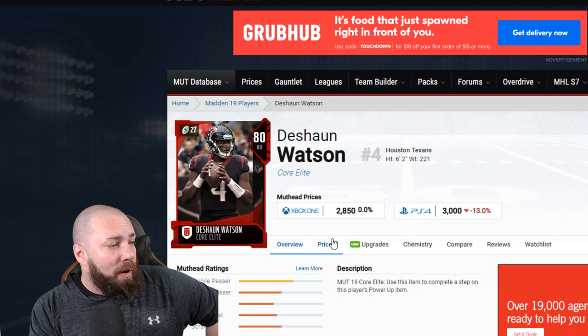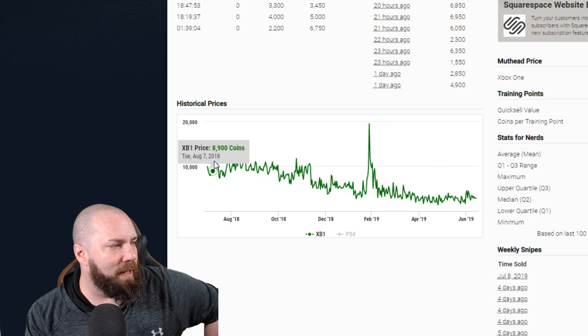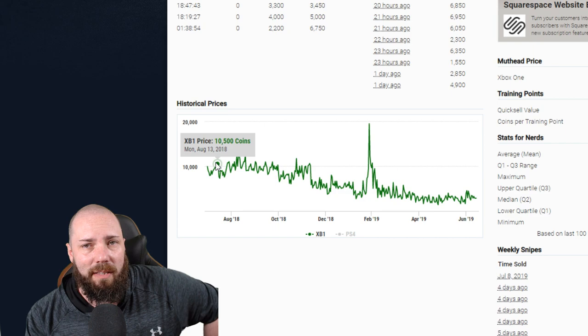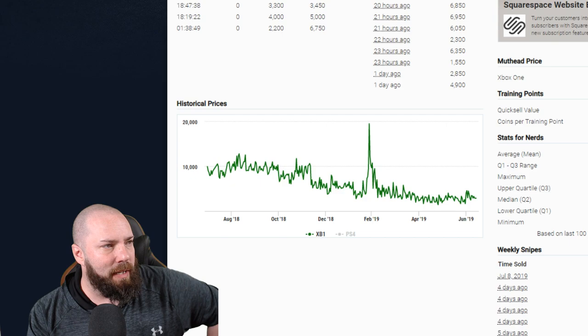For a lower elite — an 80 overall — how do the prices really change? We see day one at 9,900 coins, and by day 14 he's up about 600 coins. It's basically the same thing. With little low elites like this, I'm ditching them pretty quickly.